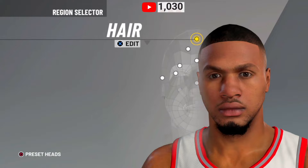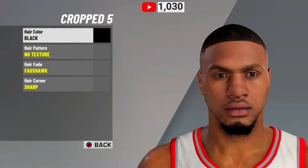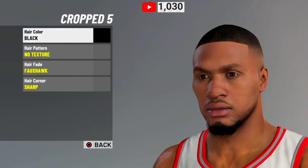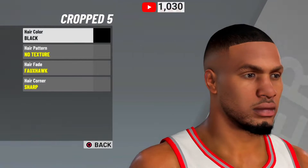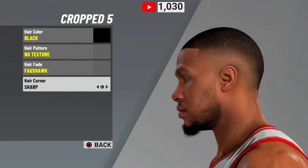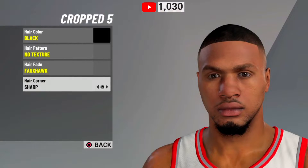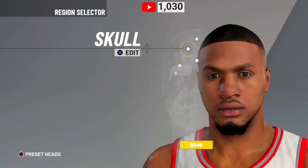Like I said, since we got this video to 50 likes, this looks spot on so let's get straight into it. We gotta go cropped hair 5. I'm not going to speed through this too quick because I want you guys to get it down. You want to go black color hair, no texture, faux hawk, and sharp — it kind of looks like what he's rocking in real life. They don't have his exact hairstyle but that's basically what it looks like.